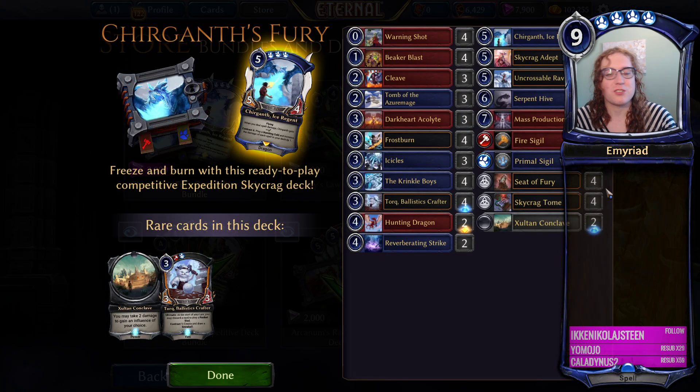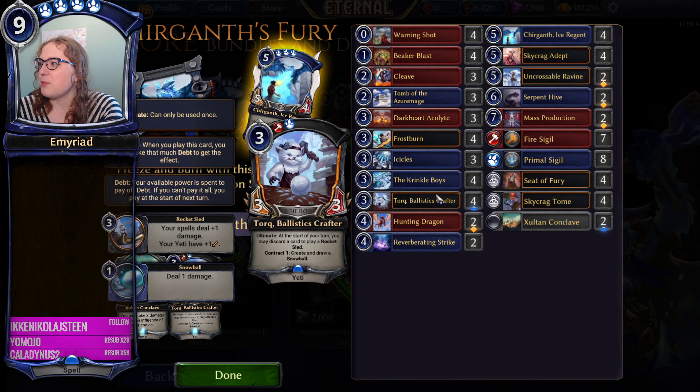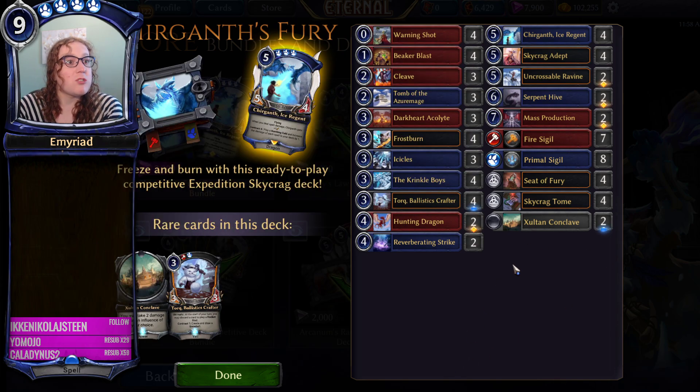So first things first, let's look at Chirgant's Fury. We're going to move this over here so that we can see all the decks. This is the first of our sets of decks. You can notice that they have quite a few legendaries in them, quite a few rares. We're looking at a total of eight legendaries and quite a few rares as well. We've got six rares, and overall for 2k, that's not too bad, particularly if you're looking for the specific legendaries that are in this setup.